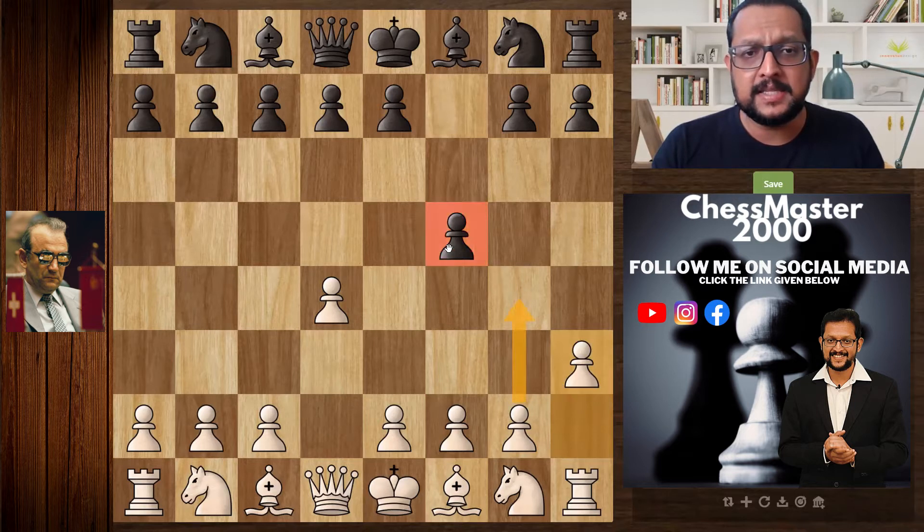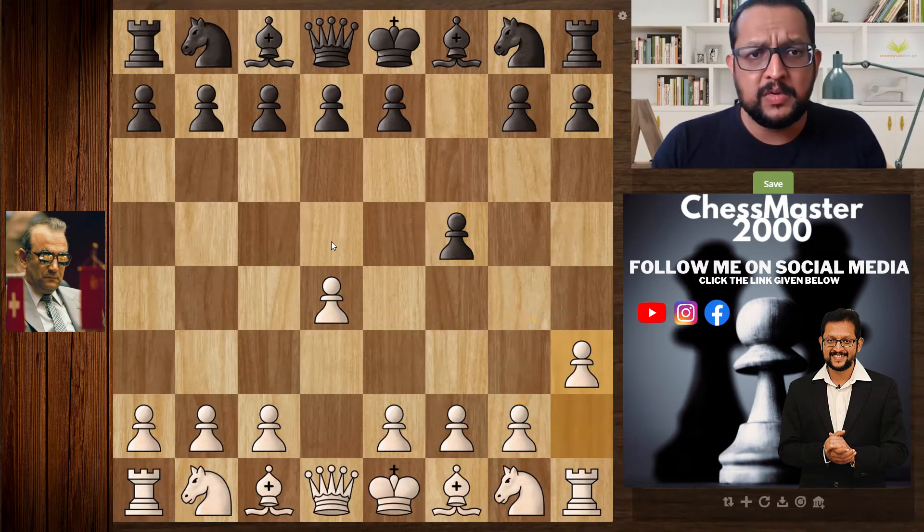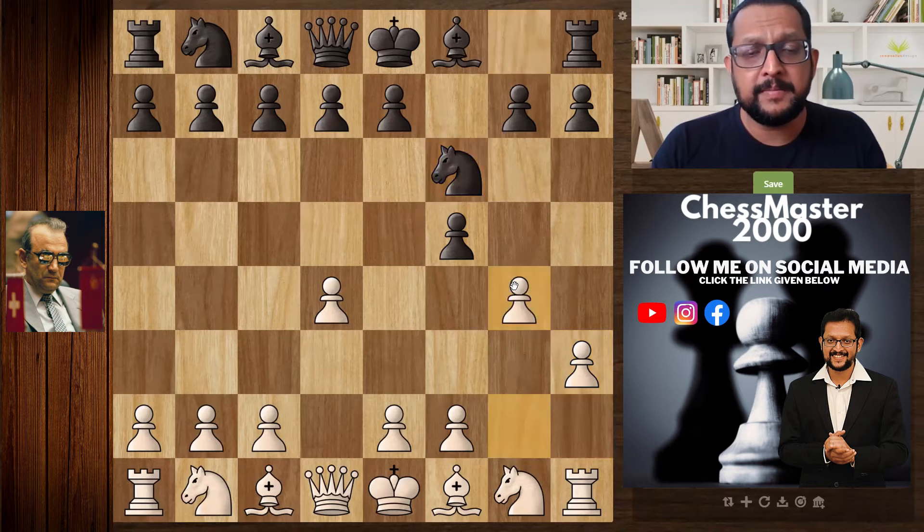The idea behind h3 is to push g4 and attack the f5 pawn. If that pawn is eliminated, white can play e4 and get a grip on the center. After black plays knight f6, white can push g4, challenging the pawn on f5.